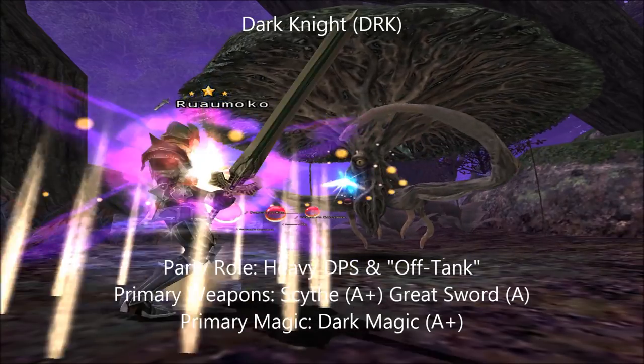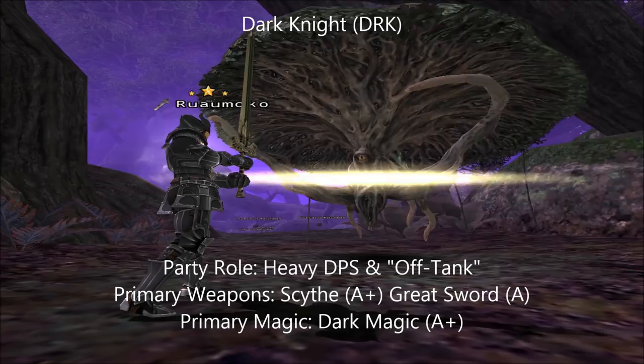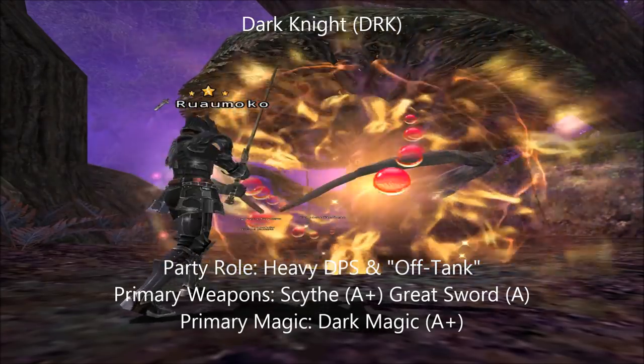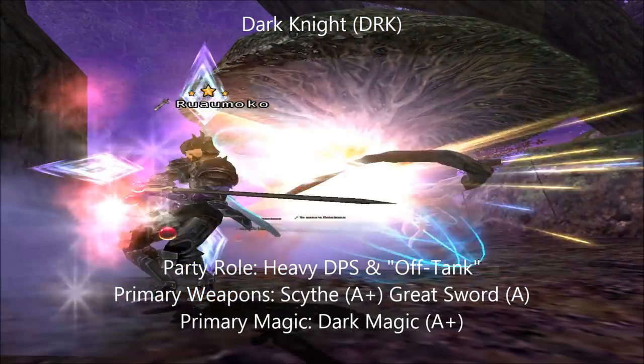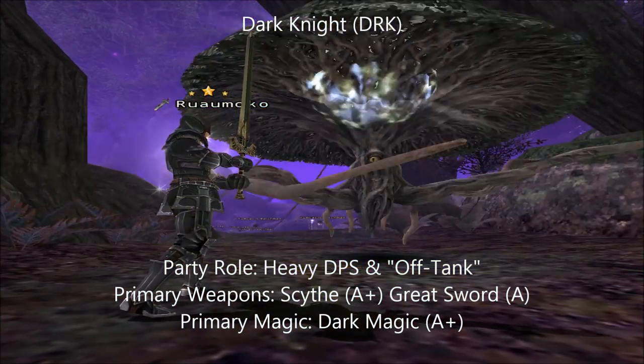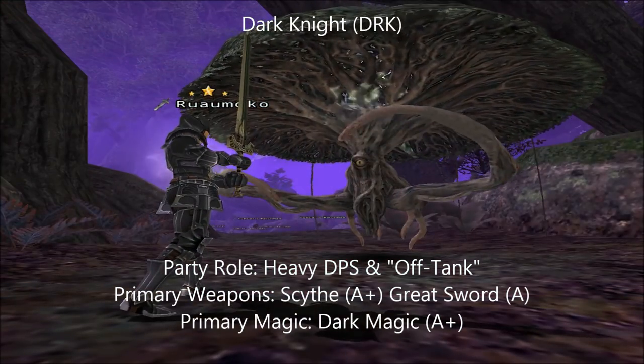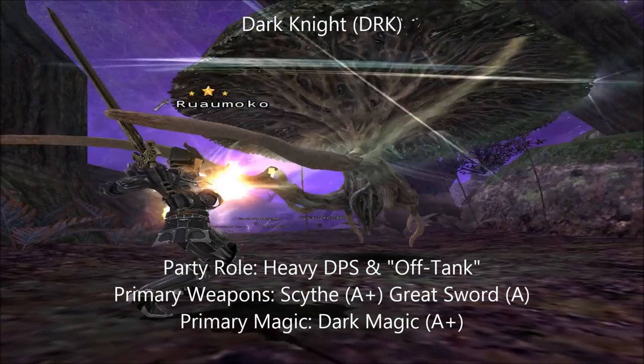The Dark Knight is proficient in the use of two-handed weapons, mostly scythes and greatswords, but it's not necessarily restricted to these two weapon types. Unlike its other heavy DPS brethren, the Dark Knight is also an adept spellcaster, focusing primarily on dark magic, but also having access to enfeebling magic as well as low-tier elemental magic.